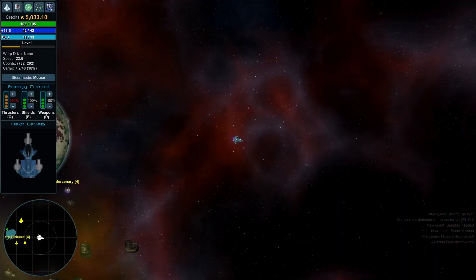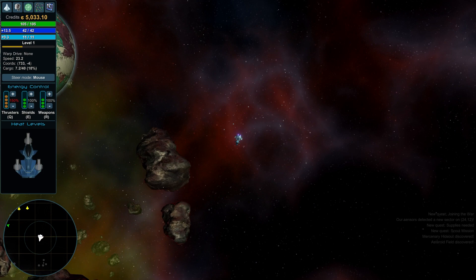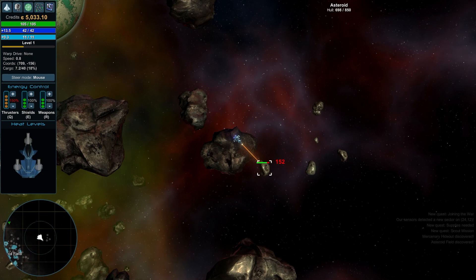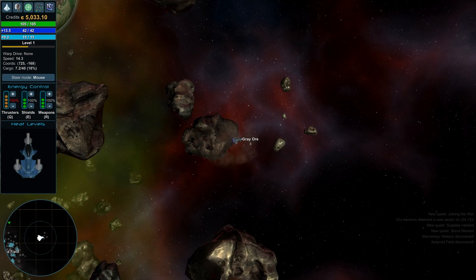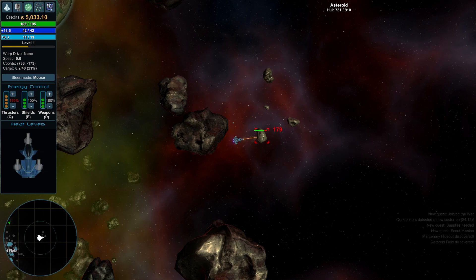We're heading down to the asteroid field where we can do some mining. Okay — we're right-clicking to use the mining laser. My mining laser doesn't seem to be going down, which is a positive. We got gray ore! A new item — press G to look at your inventory. I can't wait to get the Hauler. I like this part — shooting asteroids and seeing what we get out of them. You may get iron, copper, all kinds of different supplies.